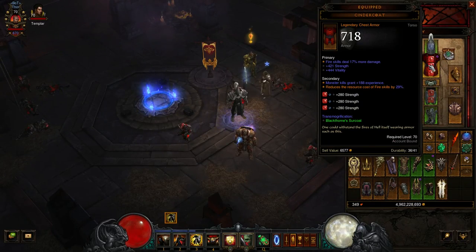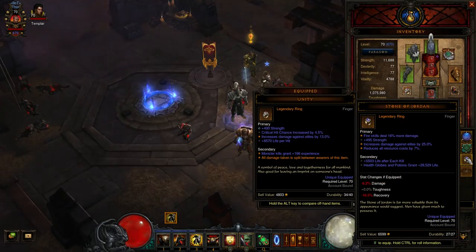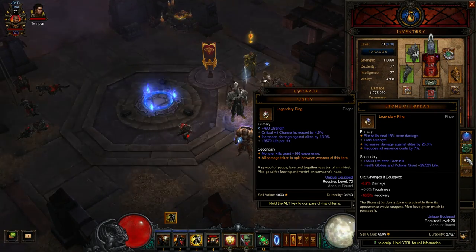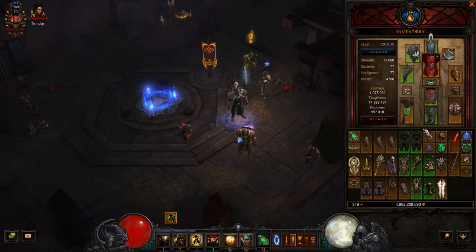Because I'm using a fire build, I'm running a Cindercoat. You can go two directions: you can put the Roland's chest piece on instead and run a full six-piece, then swap out the Ring of Royal Grandeur for something like a Stone of Jordan with fire skill damage, strength, and elite damage. Alternatively, you can run Unity for your ring for obvious survivability reasons.